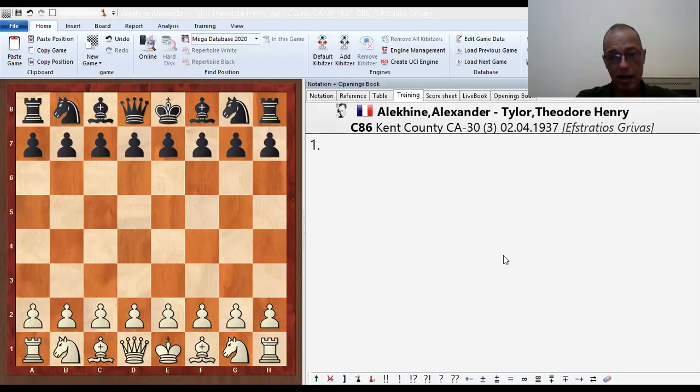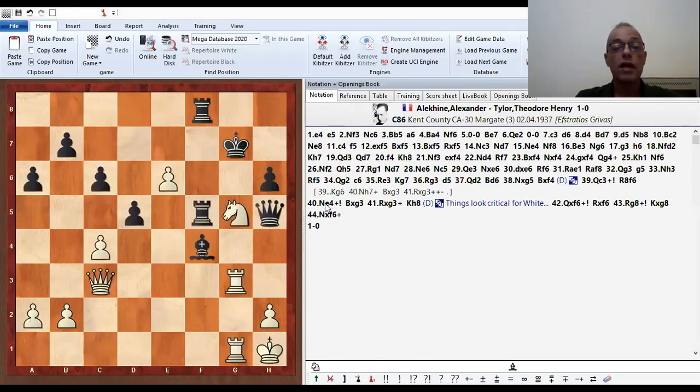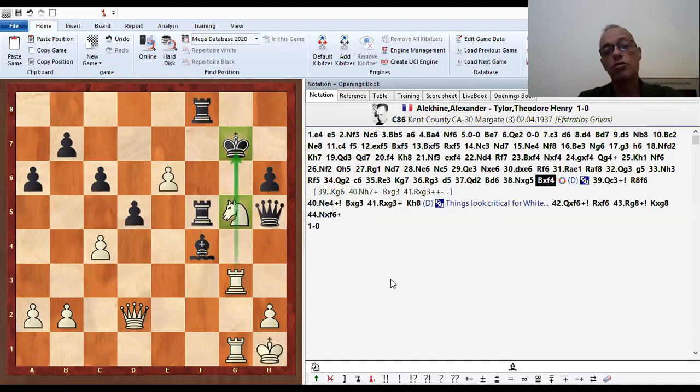The game was played in 1937, very old time also. And, okay, after this, it's a very, very complicated position where everything is hanging — the queen, the rook of white, there is a discovered check when the knight goes away, the king will get in check. This is a very, very complicated position it looks like. Here we have to study and think and calculate. If you want to become good players, you have to learn to calculate.